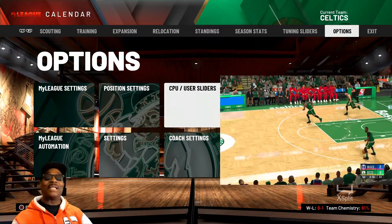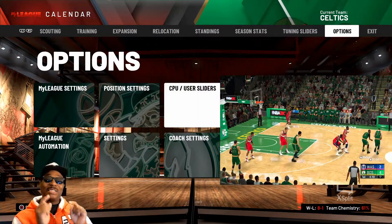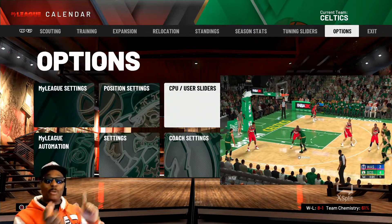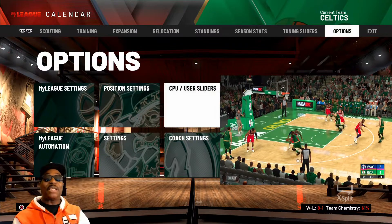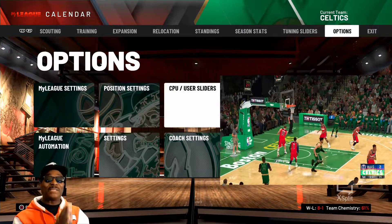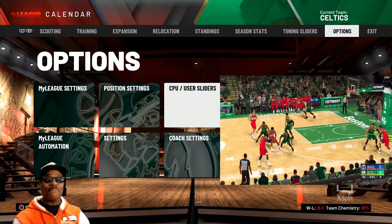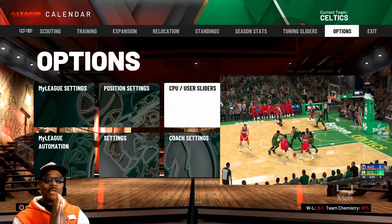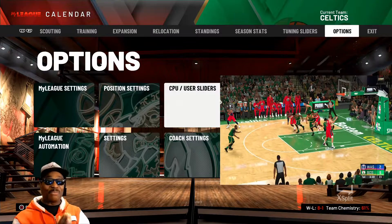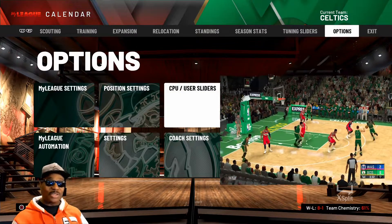I think this is my best slider set. The slider set I gave you before — save those into Play Now so when you go to Play Now, hit square to save. These sliders I'm giving you right now, put these in MyLeague and MyGM. I've never felt better about sliders than these ones. Just try them out and give me feedback — competitive games, different teams, different play styles, everything is in this slider set.